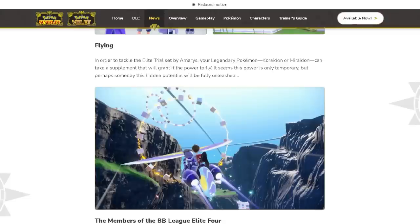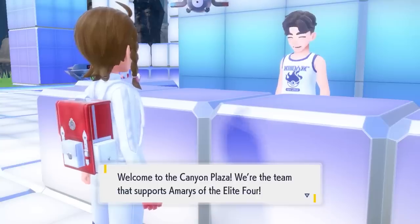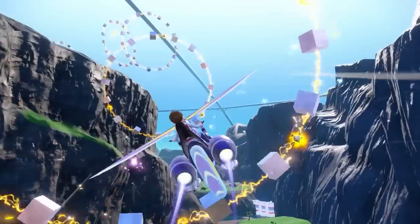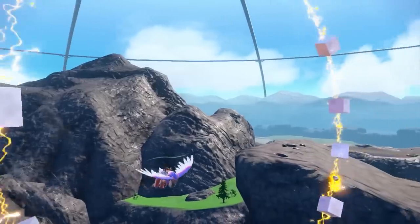We also got information on flying. In order to tackle the Elite Trial set by Omerys, your legendary Pokémon Koraidon and Miraidon can take a supplement granting them the power to fly. This suggests you won't have all your Paldea ride abilities when you arrive at the Blueberry Academy — you might not be able to climb, fly, or high-jump like in Paldea. Something suppresses those abilities in the terrarium, which makes sense — they probably want you on a linear route unlocking ride abilities progressively as you complete trials and beat the Elite Four.